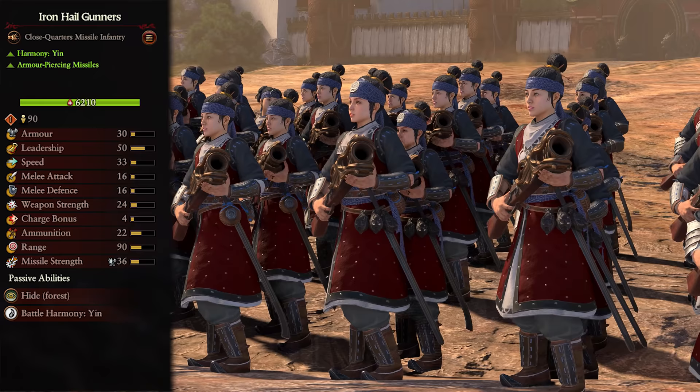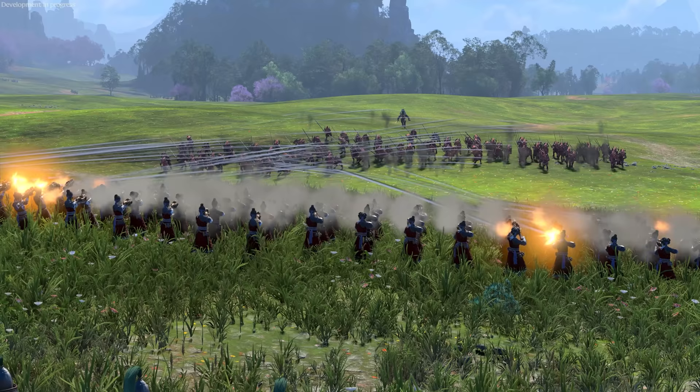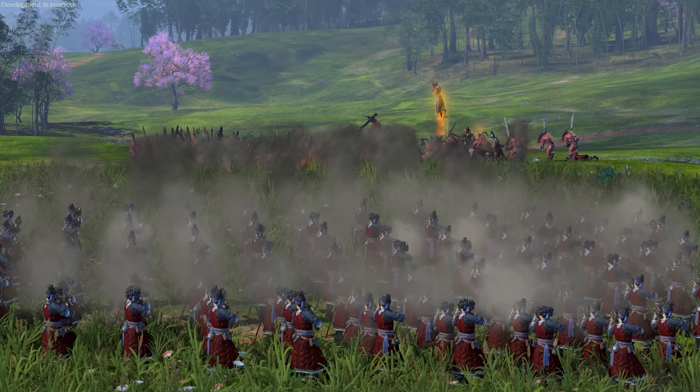The Iron Hail Gunners are tier 1 Yin units with armor-piercing missiles. These are a very short-range missile troop with very high damage and a decent amount of ammo, but with no arc, meaning you need a clear line of sight to fire. Place them ahead of the melee lines before they clash and have them fire a few volleys before moving back to safety. Once the lines are set, move them around the backs and sides of the front lines to get clear shots on the enemy flanks. Avoid melee combat at all costs, as their stats are just horrible.